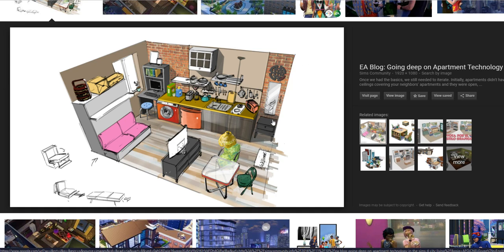First things first, as you see right here on this counter, we have a toaster. It could be a microwave, but it looks like a toaster. We don't have toasters. Why don't we have a toaster? I like toast. I like bread. Bread turns into toast. I think it'd be such a cool interaction.